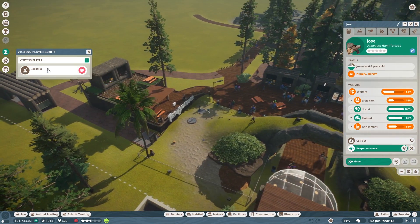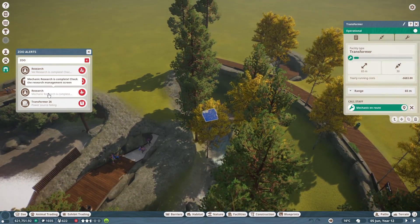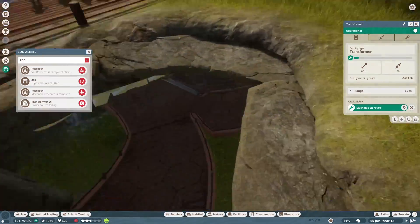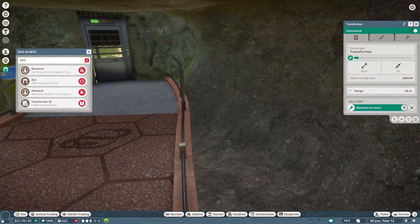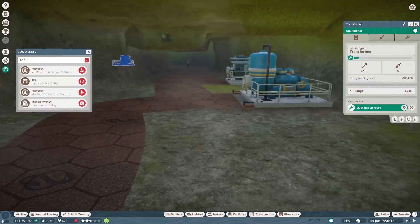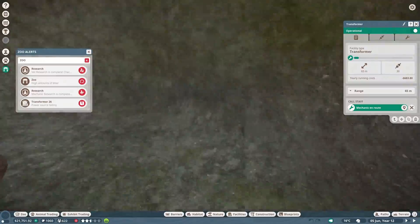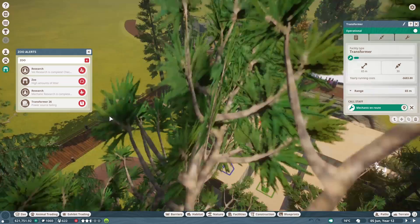Let's go ahead and pause for a second. Power source is failing, let's call a mechanic to this. Hopefully it's reachable. Let me make sure I didn't destroy the path or something. I can barely navigate it and I built this place. High amounts of litter, I don't like that. We need more caretakers, I think. I haven't hired caretakers in a while. Mechanics research is complete, vet research is complete. Let's go ahead and check the vet research first.